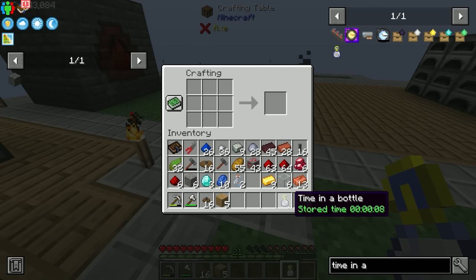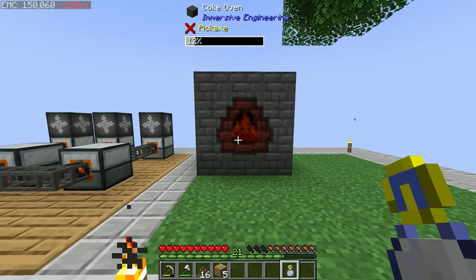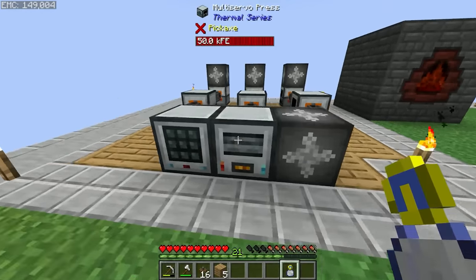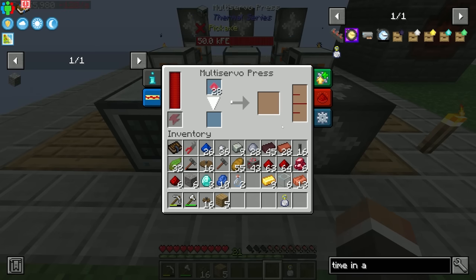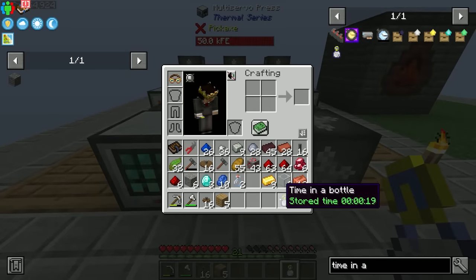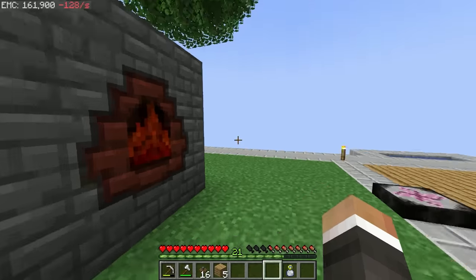Unfortunately we can't use the Time in a Bottle on the coke oven since it's a multiblock machine — you'd need to right-click the center block specifically. However, we can shift right-click on the multi-server press to apply a 2x speed multiplier. We could push it to 4x as time accumulates. The more time stored, the faster you can make a machine run, which is useful when one machine is your bottleneck.